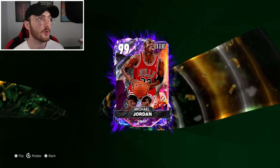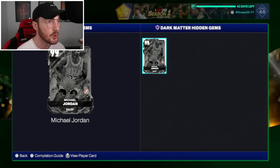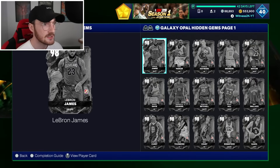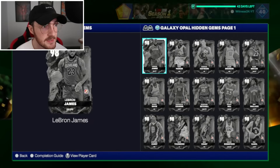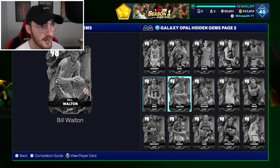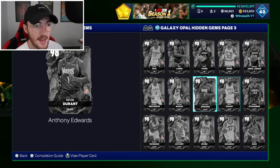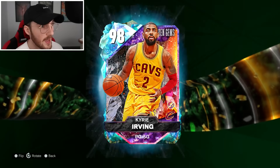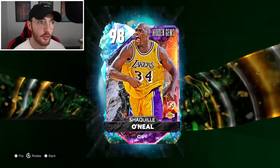The absolute highest overall Hidden Gem you can get is a 99 overall Dark Matter Michael Jordan. That is just the tip of the iceberg — we have 81 total Galaxy Opals right here, including a Galaxy Opal LeBron James and a Steph Curry. You can keep scrolling there are so many amazing cards — Kevin Durant, Russell Westbrook OKC editions, Carmelo Anthony, Kawhi Leonard.